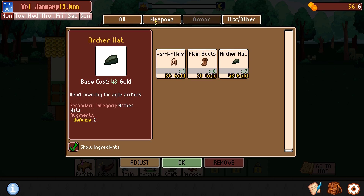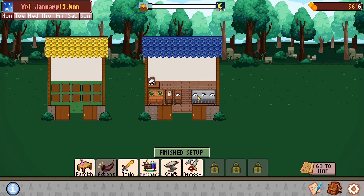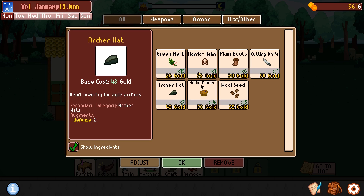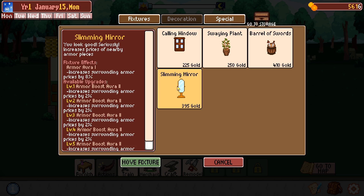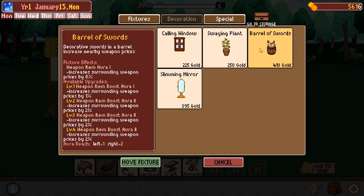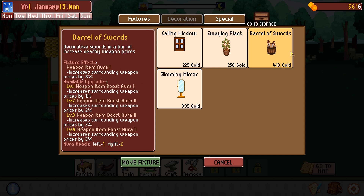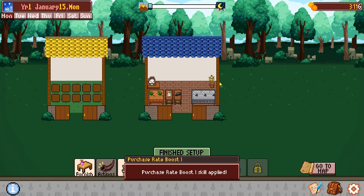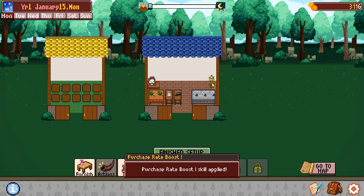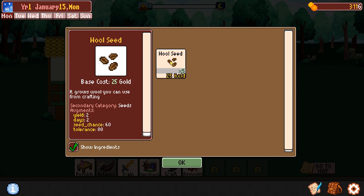We're going to put up some herbs in here, some cutting knives, and a nice archer hat. We could get the surrounding armor prices increased or weapon pricing. Let's get the spying plant up here - bigger chunks for people to buy stuff - and everything is in here.